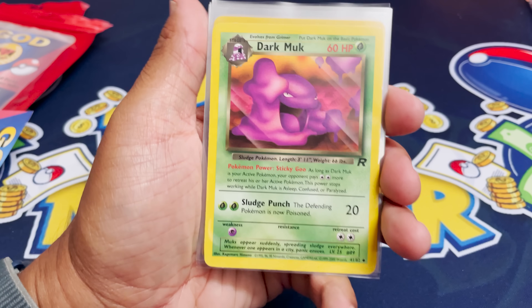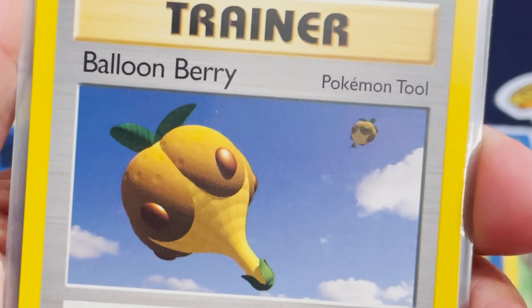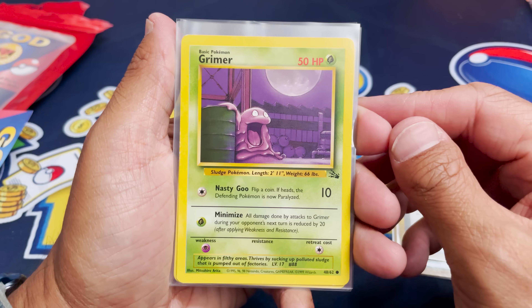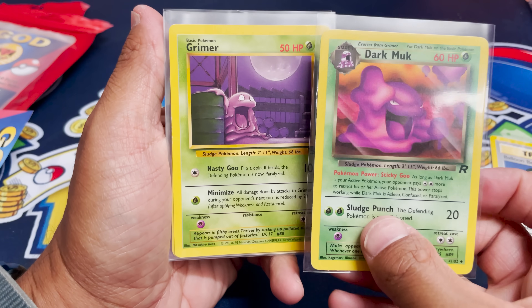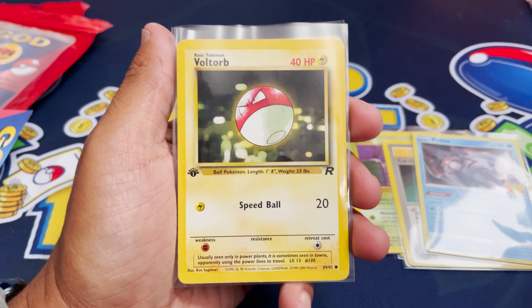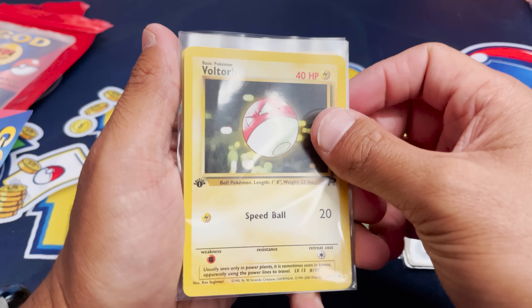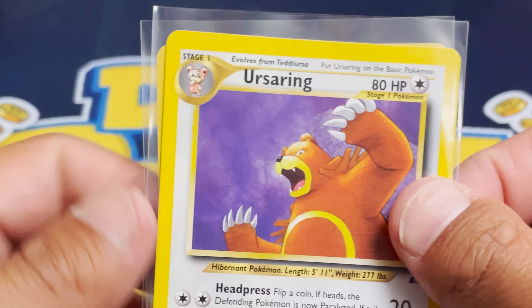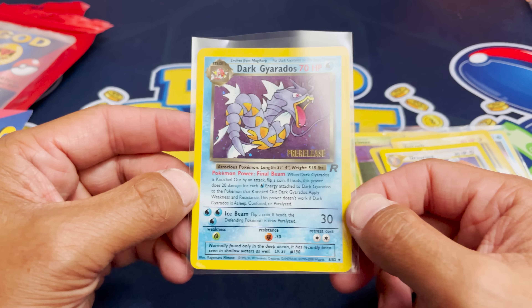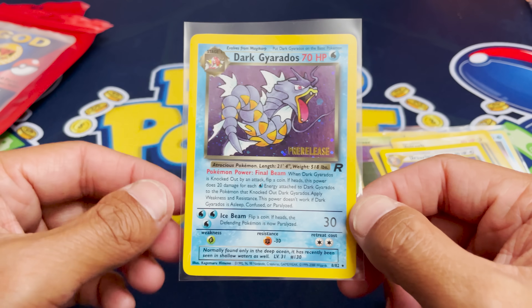Dark Muck from Team Rocket — this is unlimited. And we have a Balloon Berry. A Grimer. So is there like a little theme here? We have a Grimer to a Dark Muck. A Full Heal — because I'm going to need a full heal after this video, apparently. A Palkia. A Voltorb, first edition — there's the first edition and it's a non-holo. And then we have an Ursa Ring and a Dark Gyarados pre-release.